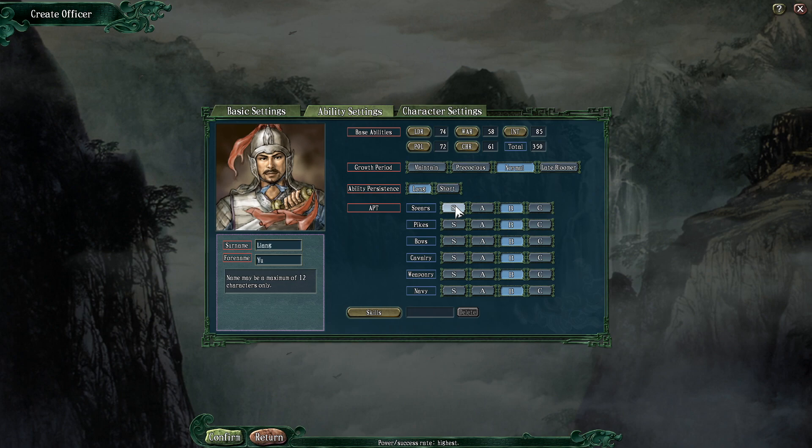Here's how aptitude allocation is going to work: you're allowed one S aptitude for any of the six unit types you wish — S is basically peerless, absolutely kicking ass with that type. You're allowed one A-type, which is still very strong — not many characters have an A-type. You're allowed two B's, which allows some ability, and then two C's — meaning it's not really your favourite sort of thing. For my character, I'm going to have S in cavalry, A in spears, B in bows and siege weaponry, and C in navy and pikes.